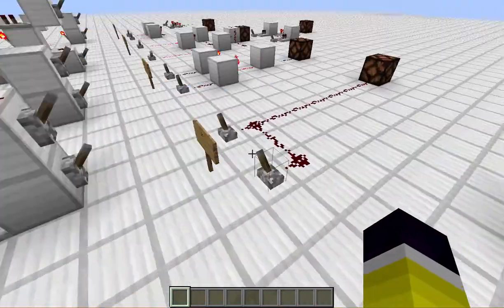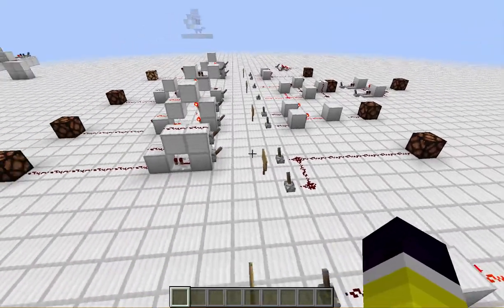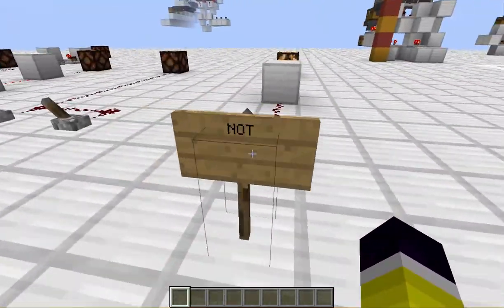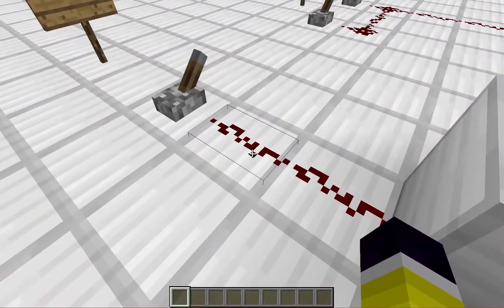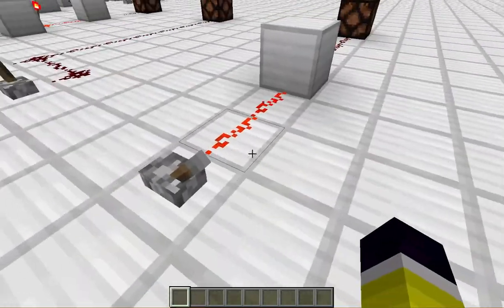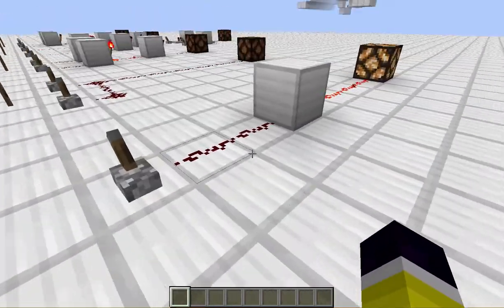Welcome back to yet another tutorial on the one-wide and one-high gates in Minecraft. To start off with, we have the NOT gate. If this power is not on, the lamp is on. And if it's on, it's not on. This works for both the one-wide and the one-high version.